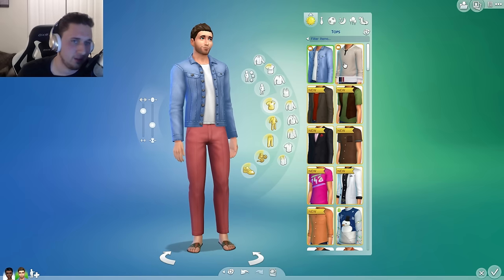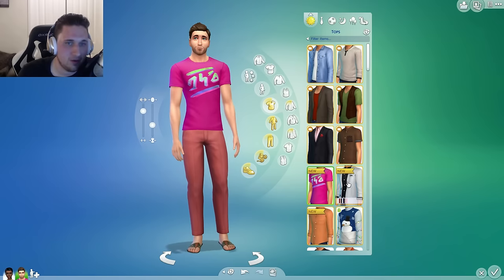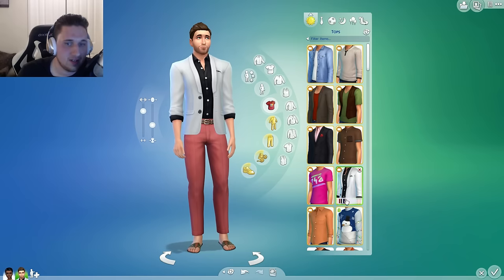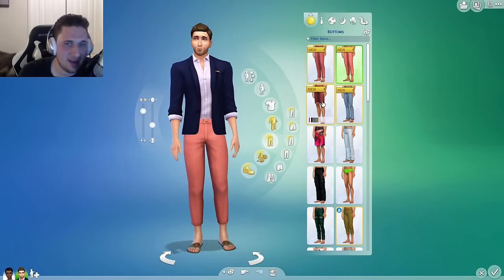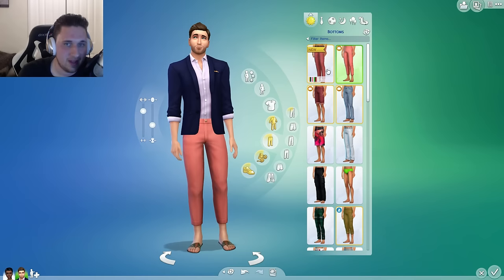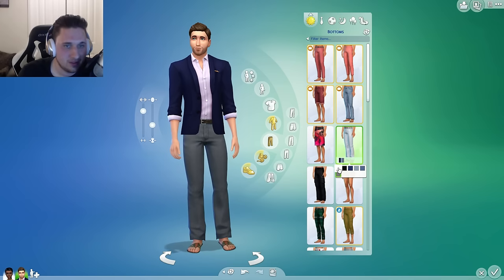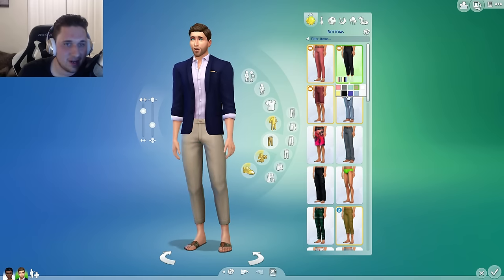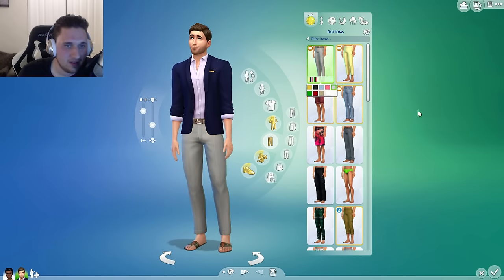We got this new jacket, another new hooded sweatshirt, some blazers, some vests, a new tuxedo, a new polo, a new style t-shirt. This is a very casual jacket for a successful man. Looks like he came from a very rich family. They got some new salmon pants, some tighter jeans, some shorts. We're going to go with maybe something of normal length. I kind of like the way the pink pants look — the pink pants are kind of cool. I really like all these new things they added.